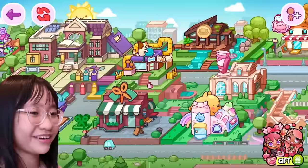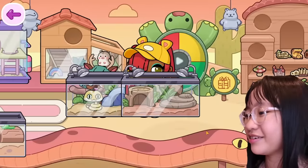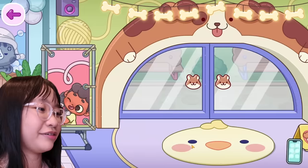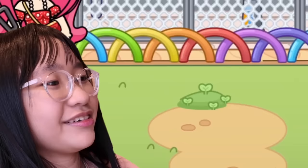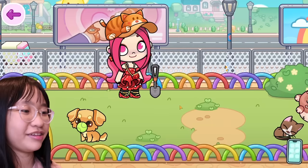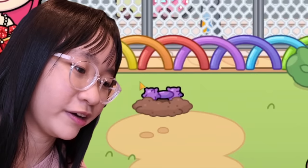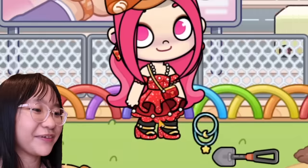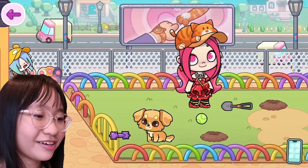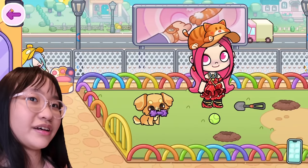We're gonna go back to the pet shop, go outside, and bring Cherry here. You see these things? We have to dig them up. Let's see what they're hiding. Oh, a dog toy. What's in here? Ooh, a necklace! You wear this. Yay. Can you play with this? Oh, so cute.